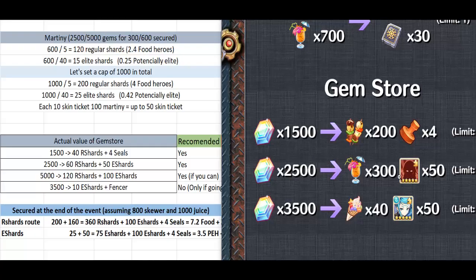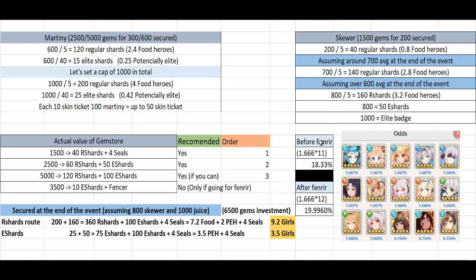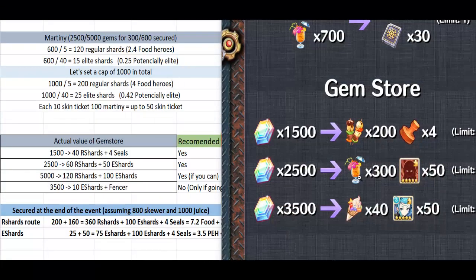We are assuming that the Martini tiers at 2,000, 2,500, or 5,000 gems give you 300 and 600 secured. How much can you get from that in regular shards? You can get 120, which means 2.4 food girls, or 15 elite shards which is 0.25 potentially elite heroes. Then we are going to talk about the odds of them being actual elite heroes or giving you food, so it doesn't make sense to take the elite shards when they are most likely going to give you food.